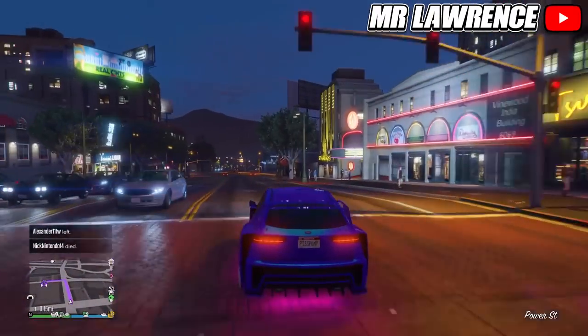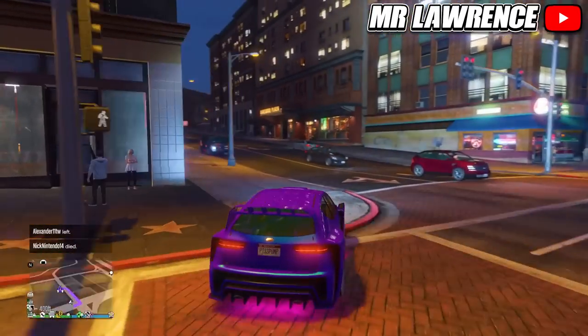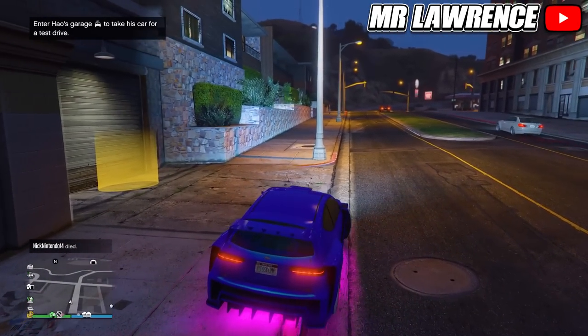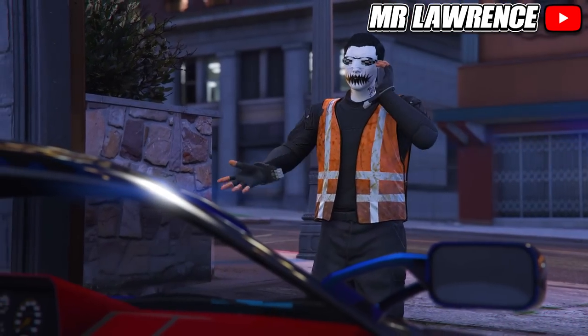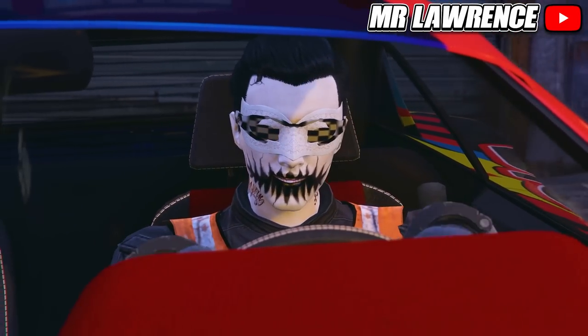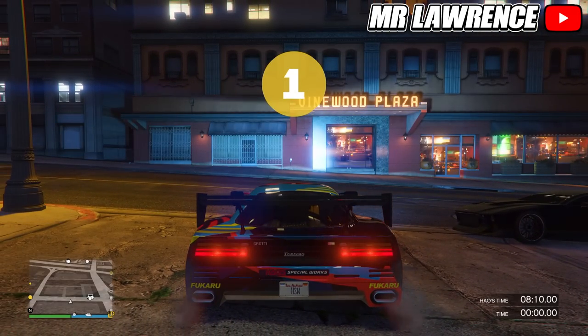For the first method, you will need to make your way over to the house garage. A car icon will appear on your map and it's near the casino and Vinewood area. Press right on the D-pad to open the garage. You will now get a cutscene. After that you will need to race and beat the house time, so finish it under 8 minutes and 10 seconds.